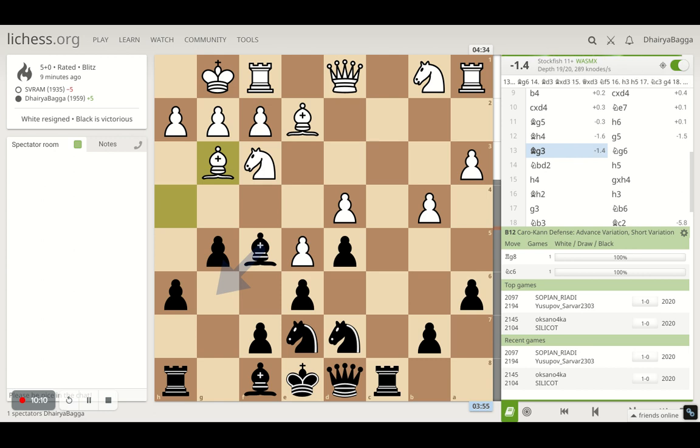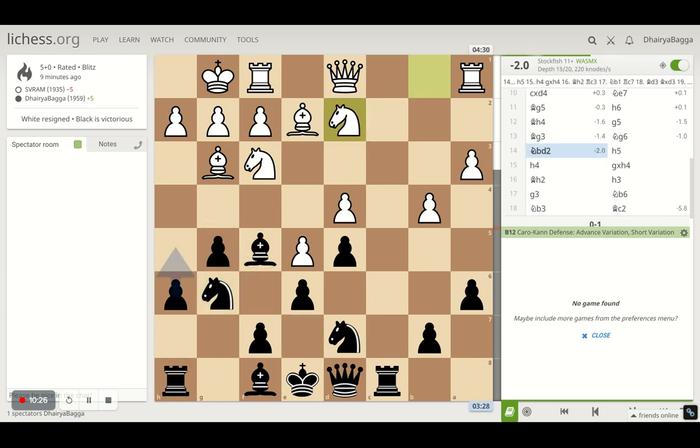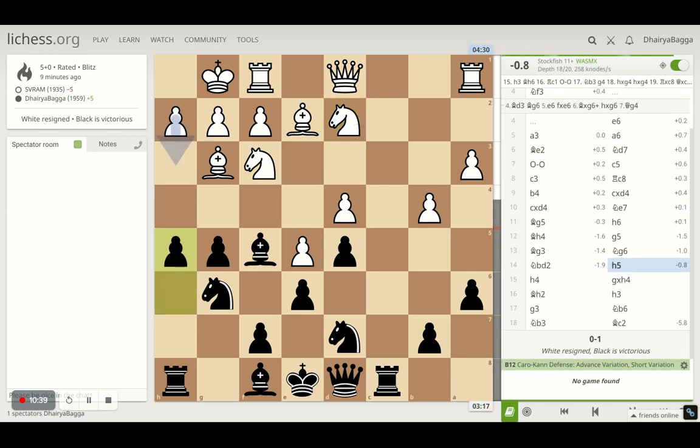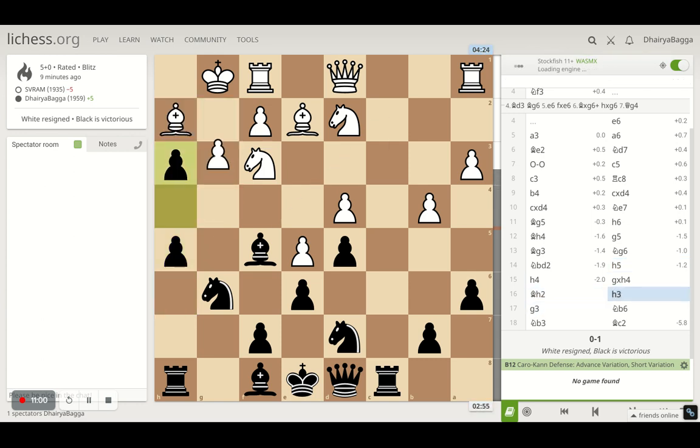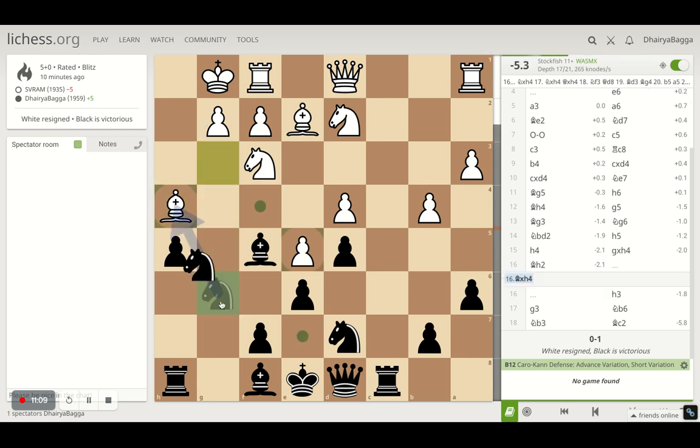The opponent plays knight to d2 — again, not a very good option. Just developing the knight, but you have to look at the attack as well, what's happening on your side. He doesn't bother to check that and plays h5, trying to play h4 next if I'm not careful. The opponent plays h4 himself, and probably should not — because he should just make sure that he plays h3 there so that my bishop is not threatening any attacks over there, and he can also retrieve his bishop. But he offers me a free pawn, because after I take, he cannot of course take back because he loses the piece in the process.